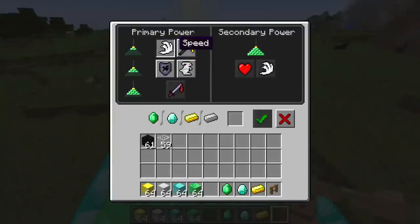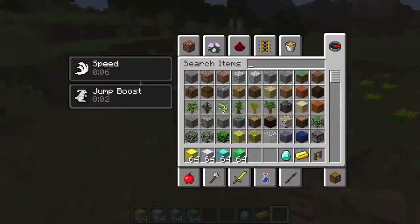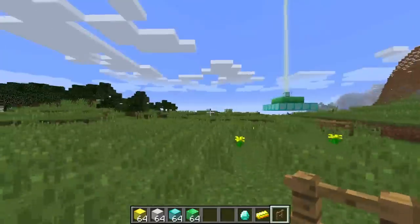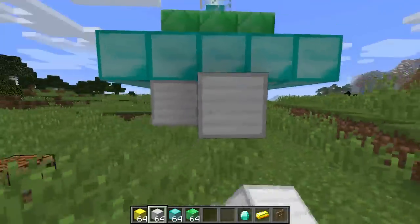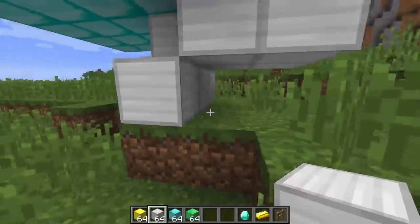If I want to change this, it's pretty simple. Click in and then I'll have to feed it something else. I don't suggest feeding it emeralds — those things are hard to find. Now you can see speed applied to me, which is a really, really nice effect. You can build these out up to four layers deep.